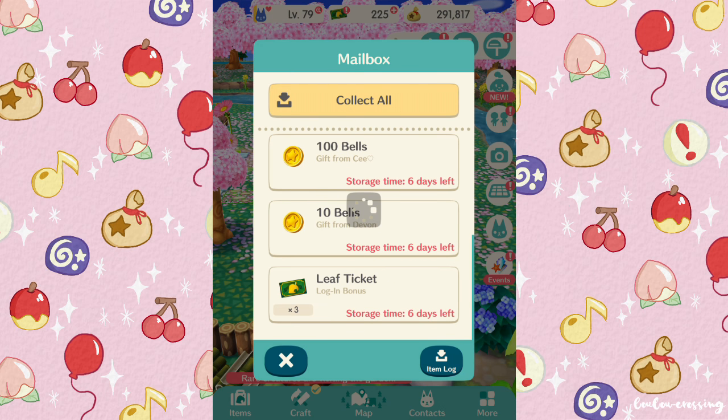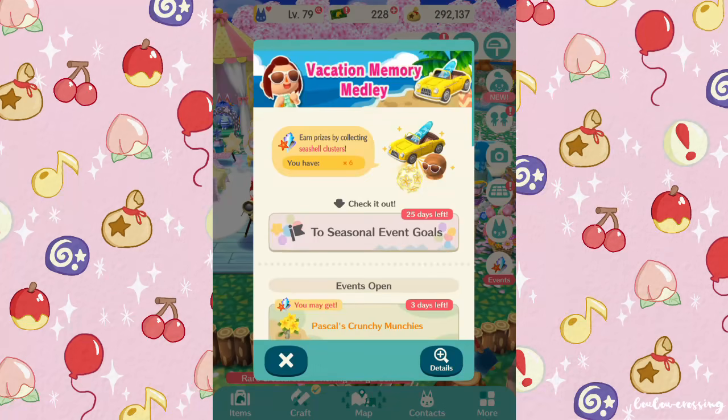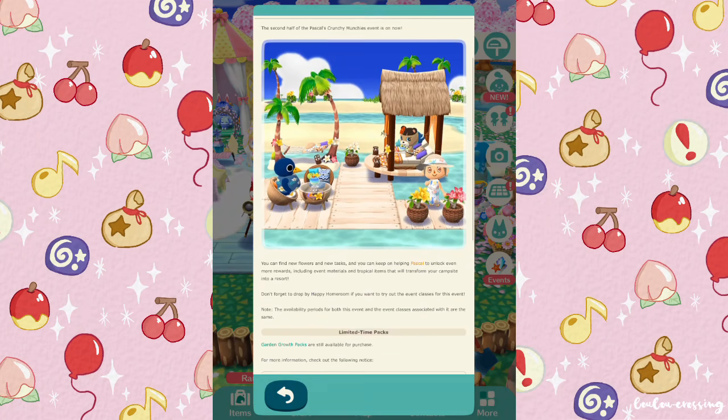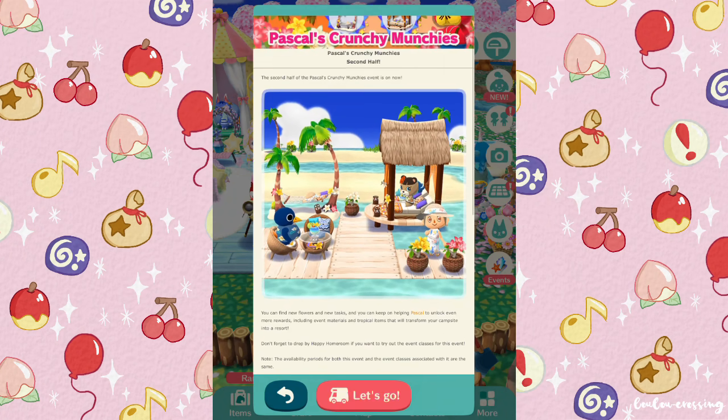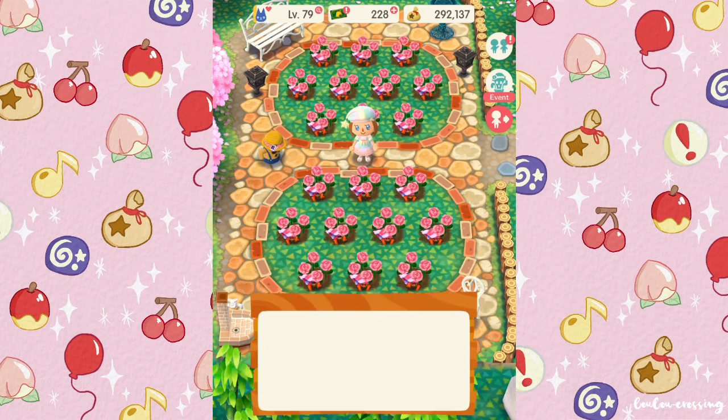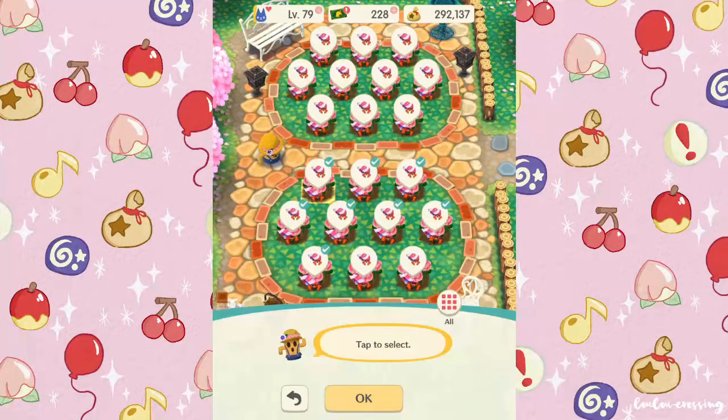The next thing you need to do is make sure to play during a flower event. There's a flower event on right now, which is why I thought now was the perfect time to show you. First things first, plant your flowers and wait for them to grow, then go and catch as many bugs as you can.